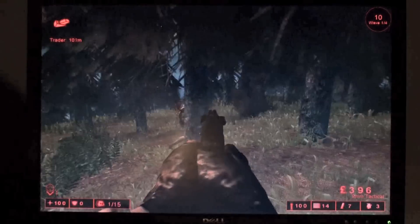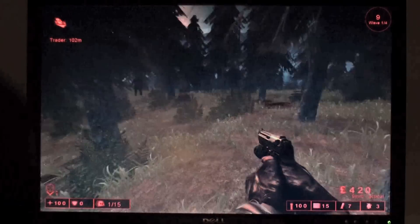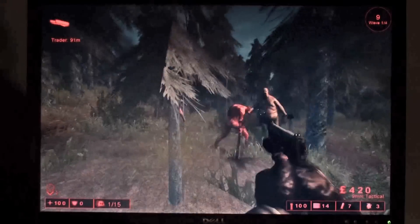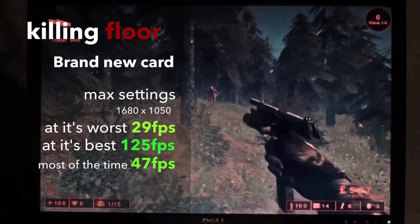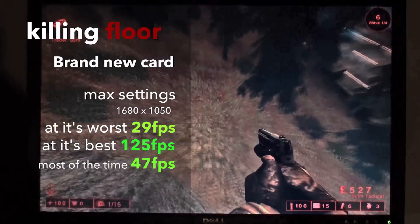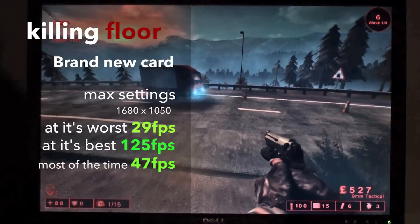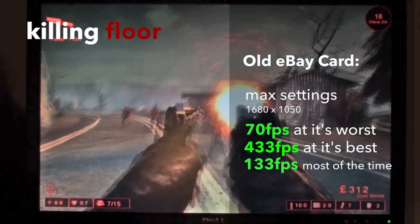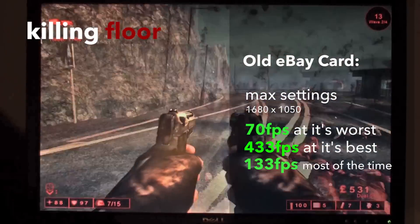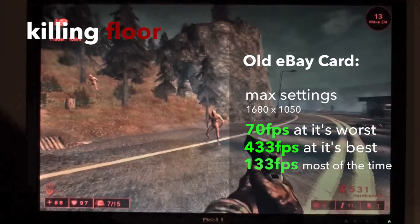Our last benchmark for these two mystery cards is Killing Floor. This game is older than most, but since it is one of my favourites, I generally like to judge a card on how it handles it. Both cards did not disappoint with all settings maxed out. Our new card pushed 125fps at its best and 29 at its worst, mostly staying around a smooth enough 47. The old card pulled a maximum of 433fps and 70 at its worst, mostly hanging around a very buttery smooth 133fps.